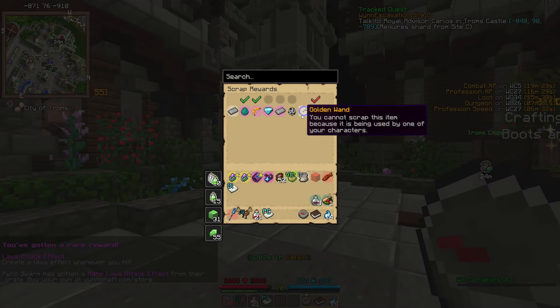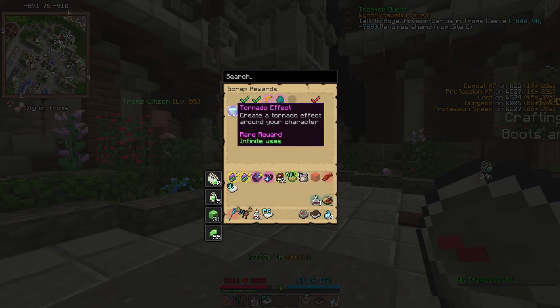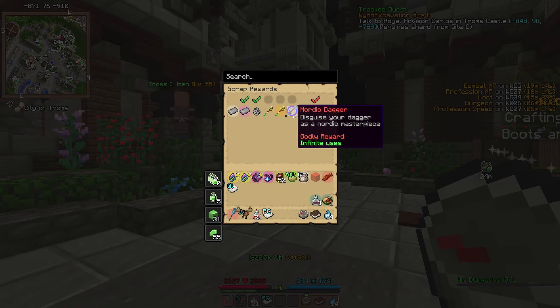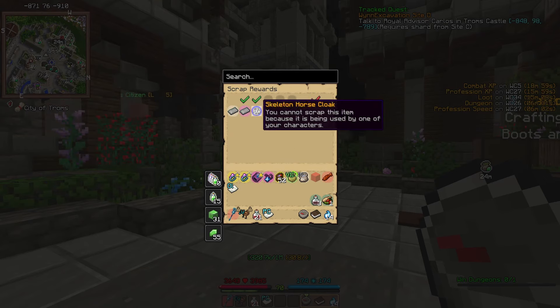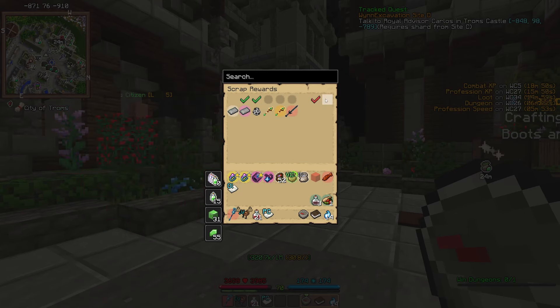Let's see if we can do some trade-ups. We can! Food Bow, Zombie Horse Cloak, and Tornado. I'd probably like to keep the Lava Attack effect. Got a Golden Wand - I already have that. I also opened a box earlier on stream and got the Nordic Dagger. Now I've got two Golden Wands, so if I get another epic I'll be upgrading. Silver Bull perk is quite nice for that.